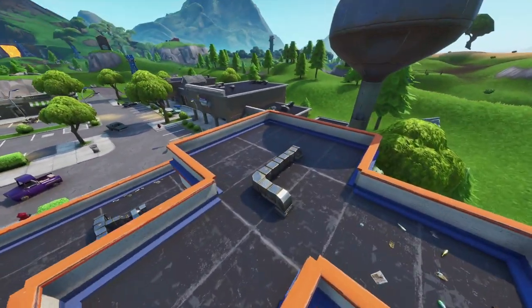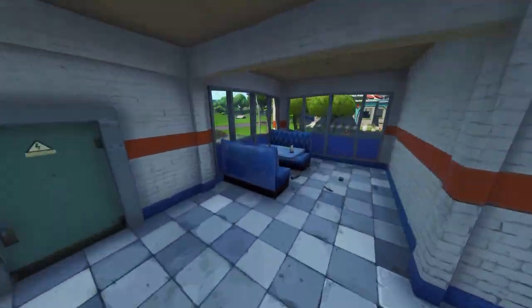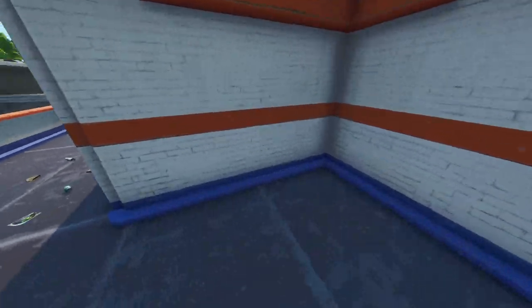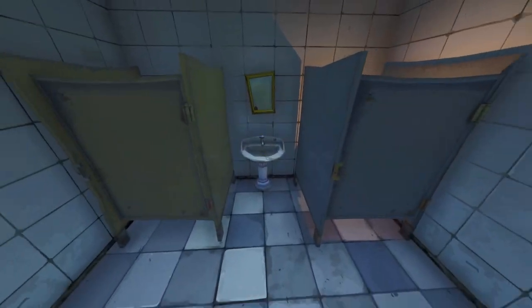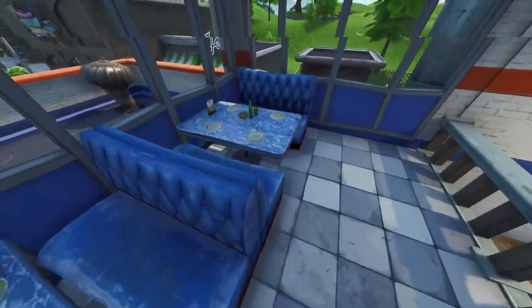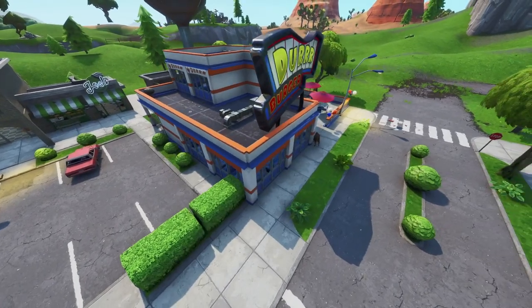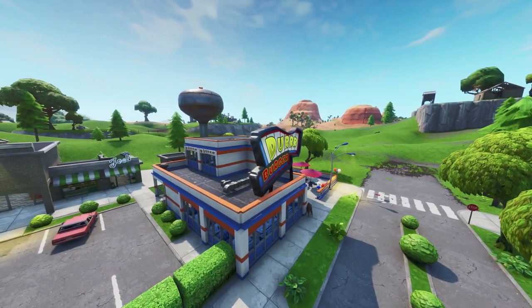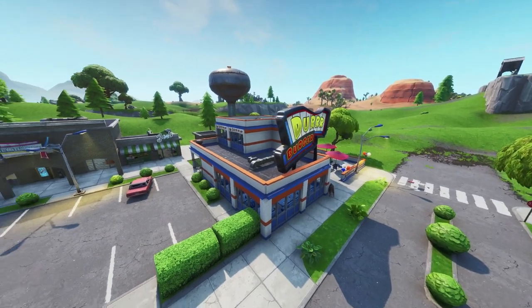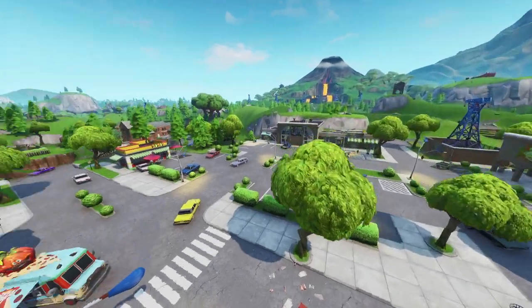Durr Burger, you guys probably need to upgrade one more story — there is room for it. They could easily extend out onto the roof and add more stairs, get another floor on top, or even put seats on the roof like I did in my Durr Burger build on my Tomato Town build. They could easily do something like that. We'll have to see what happens.